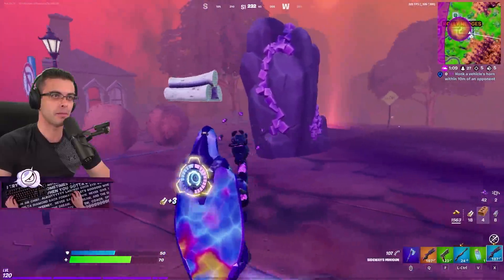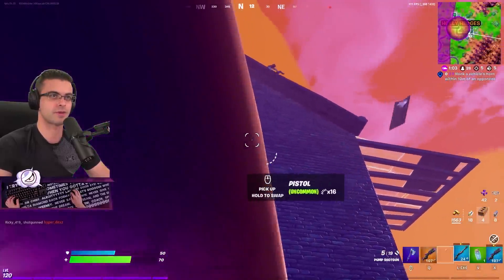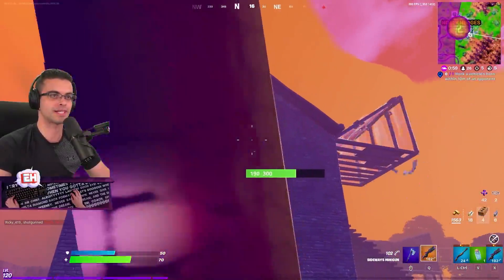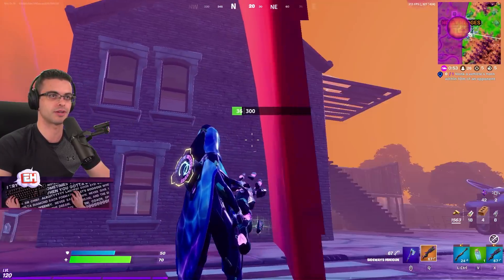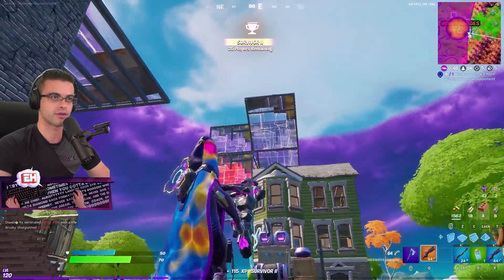Maybe I keep a shotgun — minigun only, but I keep a shotgun. He's above. Look at this right-side peek — he can't see me right now. But I can just pop out. I'm going to charge up my minigun until it gets to the purple, and now I fire. See, he can't shoot me right now. There's a storm coming.